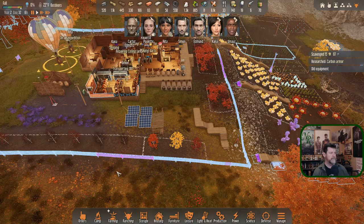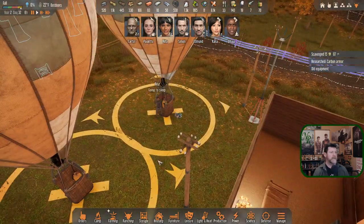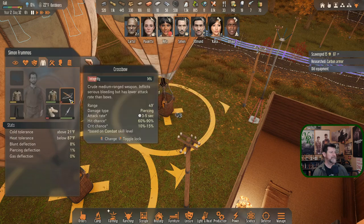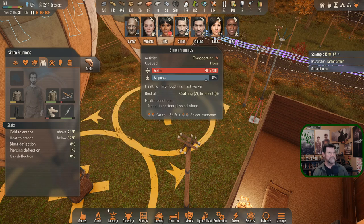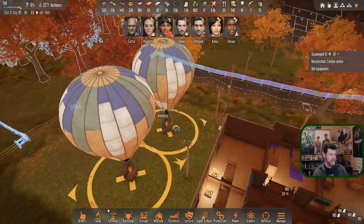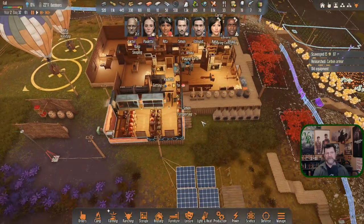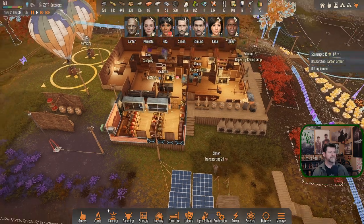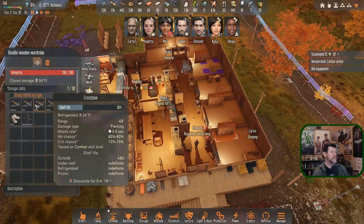Rita found a pistol — that'll take the place of Simon's worn-out crossbow. Simon, skip the middle man: when you're done, equip the laser pistol, and you'll likely haul the crossbow back. We could either save the crossbow or break it down for the alloy. There are old crossbows in here too.